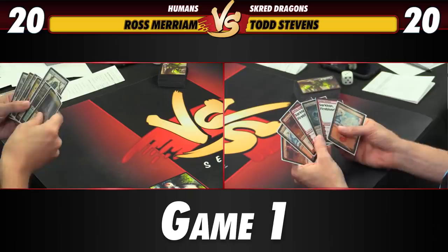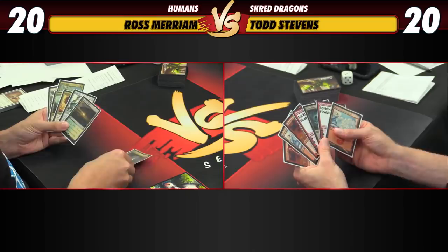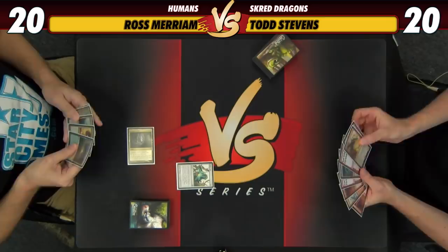We do a Poker Hand die roll. Ross ends up with two pairs of twos, while Todd has one pair. Ross goes on the play. Both players keep their opening hands and get ready to kick off game one.